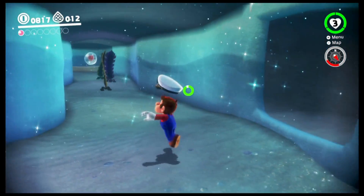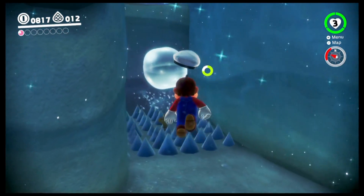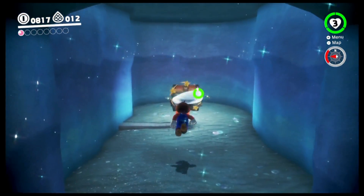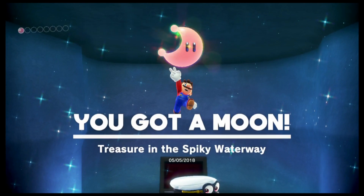Did you know that in assist mode you have infinite air? Holy shit! If you go to the right there's a moon — it's pretty much right there. Do you see how many moons we actually need? We need like nothing.